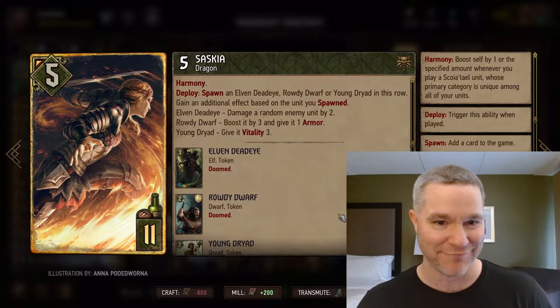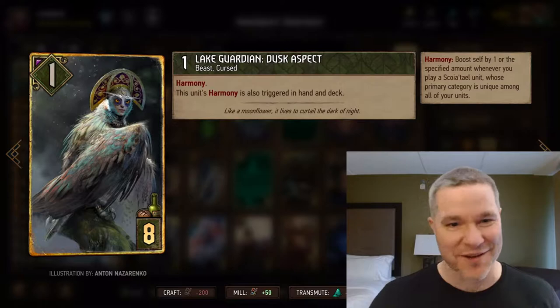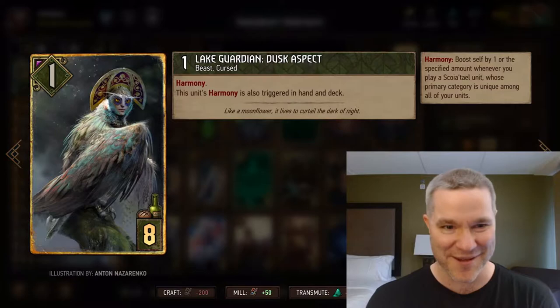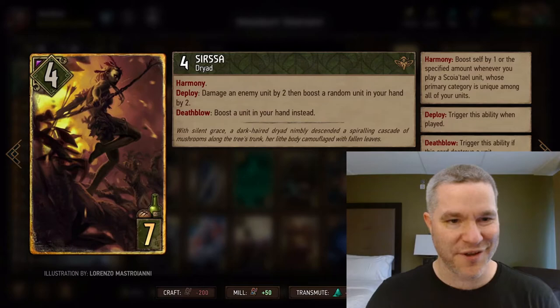Saskia is a Harmony engine herself and a really nice fit for this deck. The Lake Guardian Dawn aspect is the goofy little bastard that threads all of this nonsense together. He acts like a hand buff since he will boost while in your hand, while in your deck, while on the board — it doesn't matter where he is. When he catches the Harmony triggers, he kind of looks like he was hand buffing. So I thought, maybe we should hand buff him — thus, hand buff Harmony. This is a great card, kind of reminds me of Regis from Vampire decks. He gets massive towards the end of the game and it's just a good finisher.